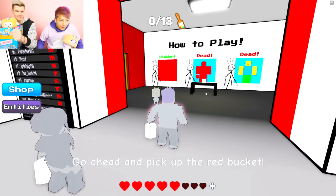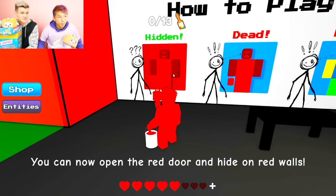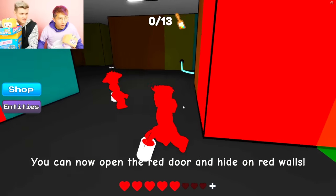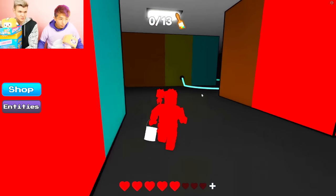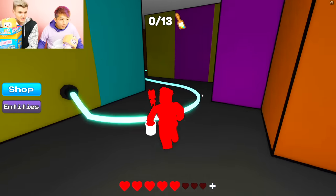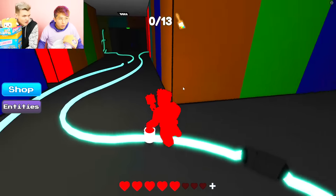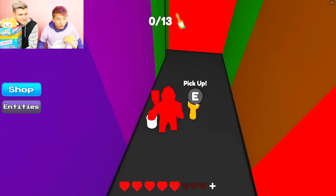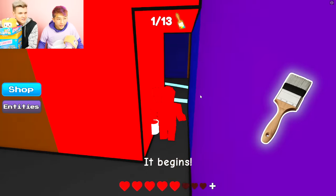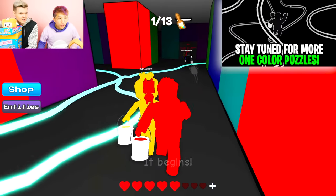Click to open — here we go. We're using paint to open the doors. We pick up the red bucket. When you have a color, you can hide on that color. If I hide here on red, he cannot get me. But if you touch any other color, he could still get you. The goal of the game is you got to find 13 paintbrushes. I just found one right there — one out of 13. We got to run around and find more, and there's a bunch of other puzzles we got to solve.